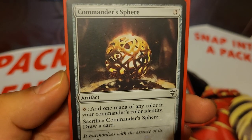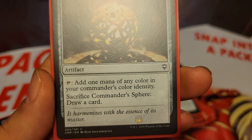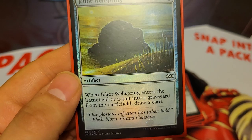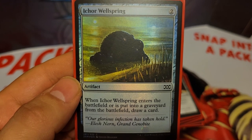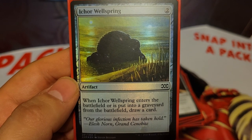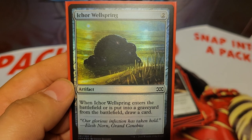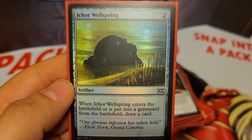We're also running Commander's Sphere, 3 mana artifact, tap to add 1 mana of any color in your Commander's color identity, and you can sacrifice it to draw a card. We also have Ichor Wellspring, 2 mana artifact — when it enters the battlefield or is put into a graveyard from the battlefield, draw a card. This is really good with Asgir because when it enters, you draw a card, then you can sacrifice it to Asgir's first ability to draw another card, use Asgir's second ability to pay 2 mana and create 2 token copies, which both enter and draw you 2 more cards, and then you can sacrifice those tokens to draw 2 more cards.